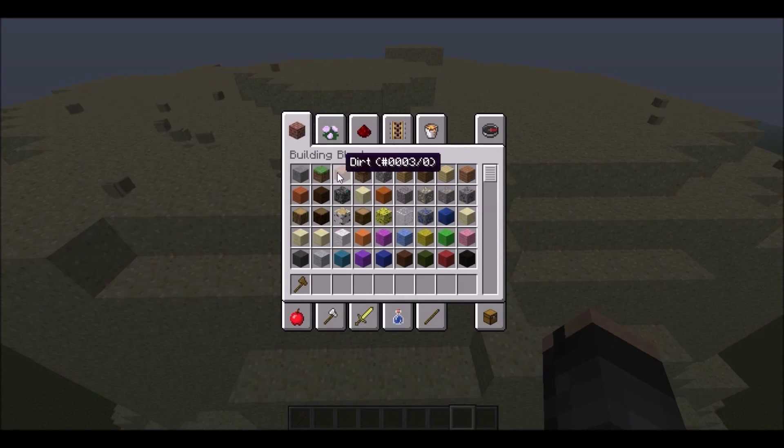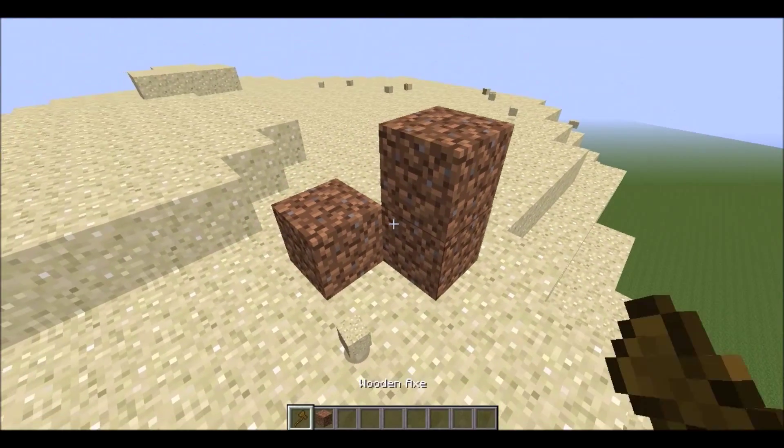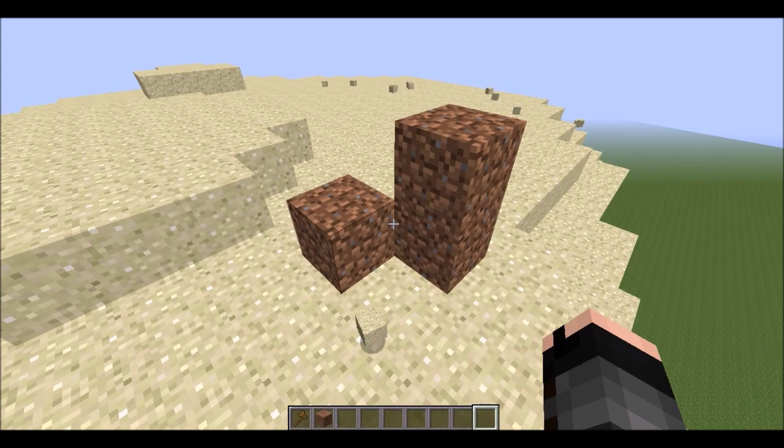You can also make a clipboard with 4 iron clocks in it by doing the following. This will give you even more terrain customization possibilities.